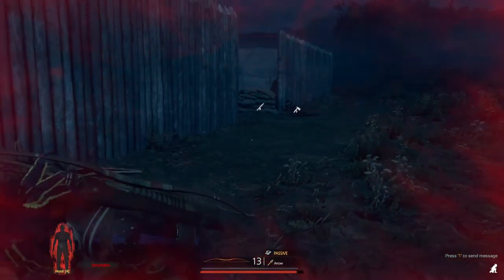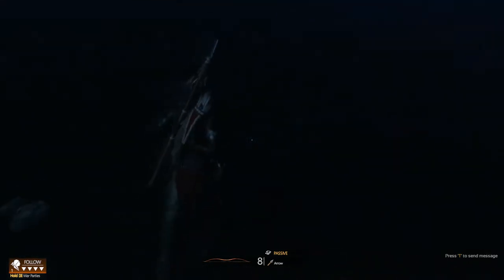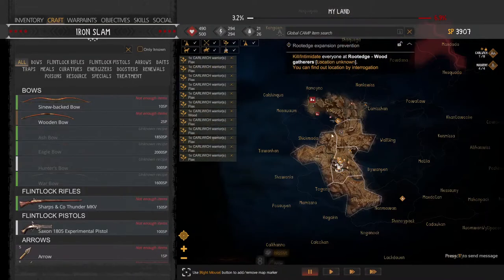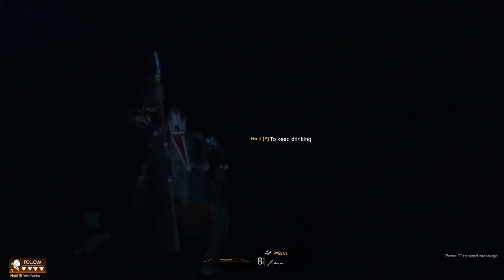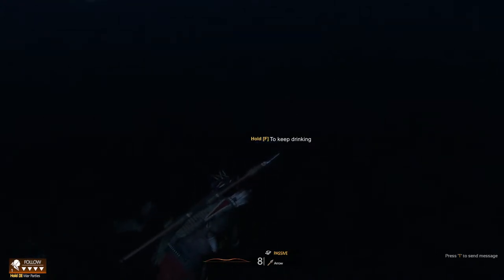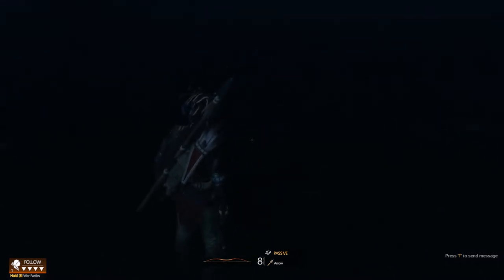This doesn't apply to the old versions of the game — only the newest. If you go to bodies of water like the rivers on the map, you can just drink water directly from them by holding F. You can get a little bit hydrated that way, and your character should do that as needed.